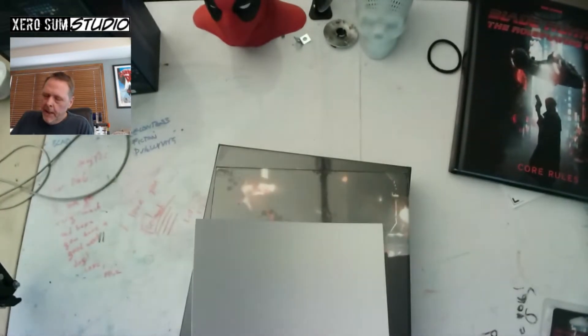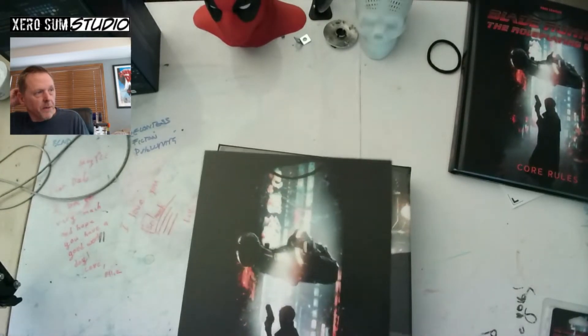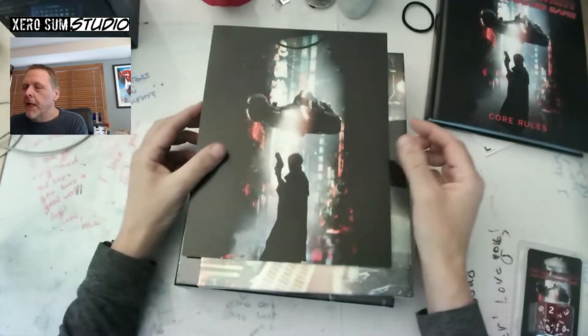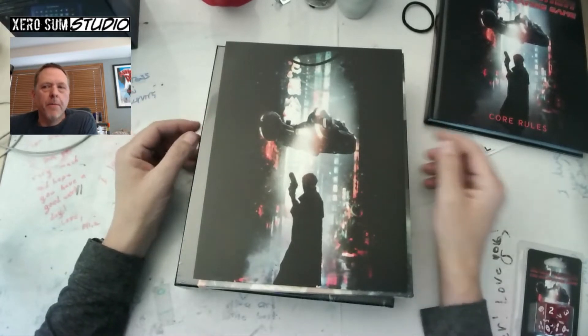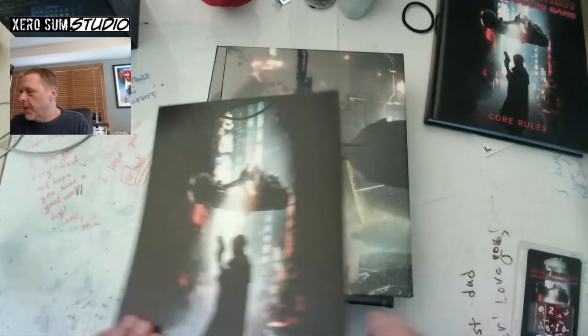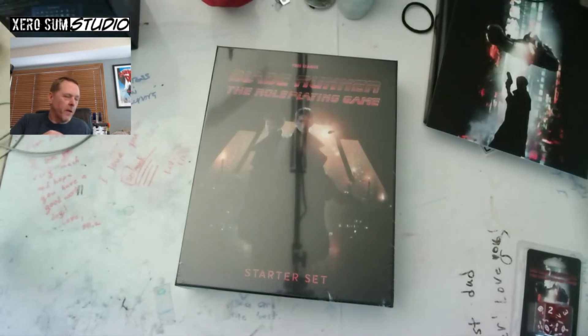Blade Runner isn't necessarily something I'd naturally gravitate to as a GM. I played Call of Cthulhu a bunch when I was younger — always thought it was a fantastic game — but I've always struggled a little bit with investigation games. I never really know if I have the right mentality or the right GM abilities for them. But I'm looking forward to seeing how Free League approaches it, because the Blade Runner license — certainly looking at the movies and original source material — is very much a noir thing, right? One person, kind of the thoughts in their head, investigating something. It'll be interesting to see how that translates into a group game.